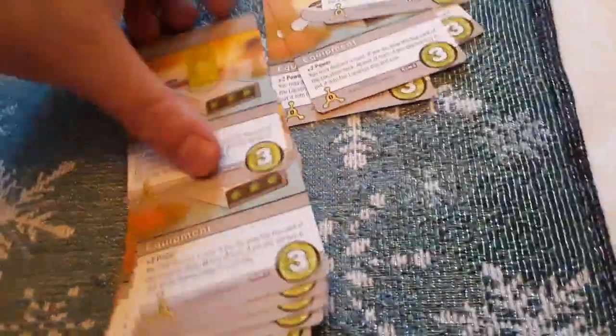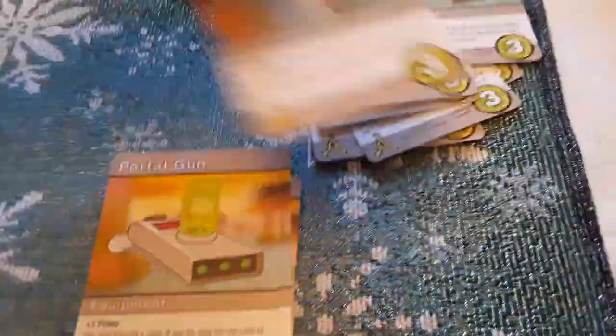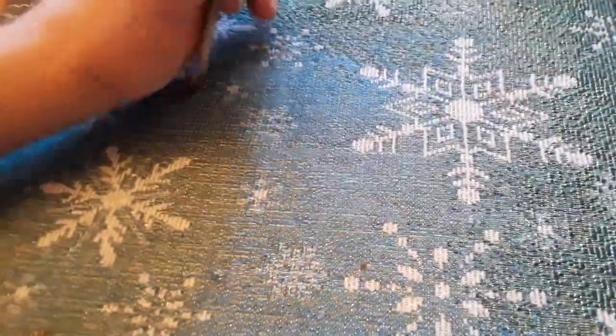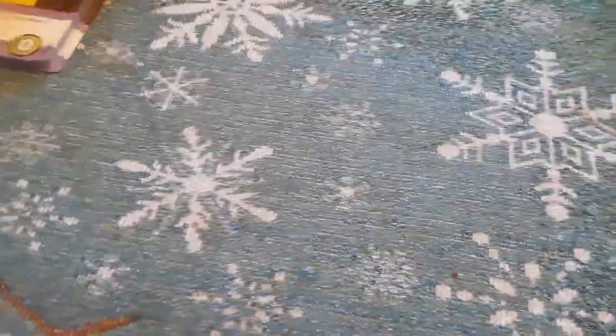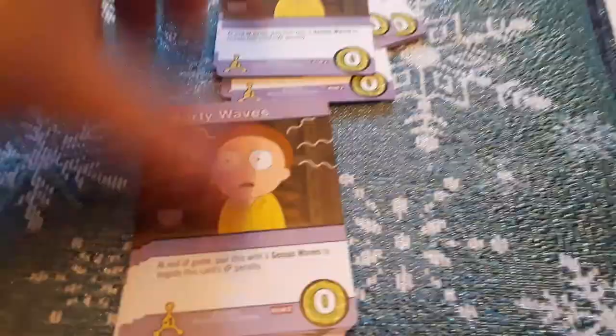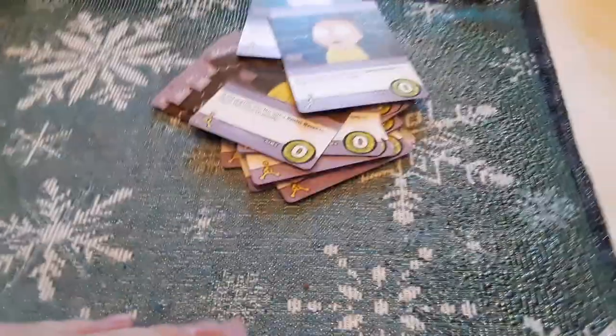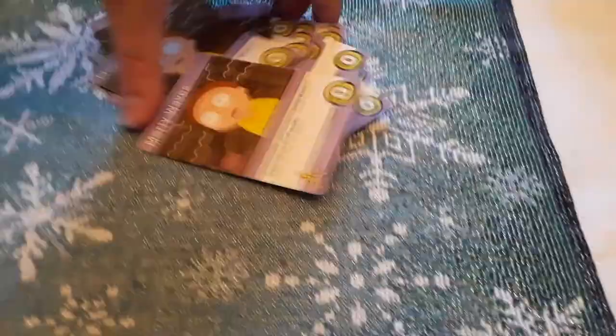With the gray cards, we got Portal Guns — actually, every single one of these gray cards is a Portal Gun, so that's interesting. Then with the purple cards, we got Morty Waves — and all the purple cards appear to be Morty Waves. So all the gray cards are Portal Guns and all the purple cards are Morty Waves.